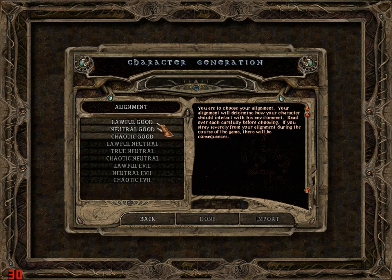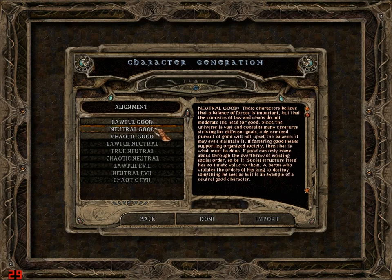For alignment, you gotta be good. I think I'm going to be neutral good, because it allows you to do what you need to do in order to improve the good of the world. An example: a baron who violates the orders of his king to destroy something he sees as evil is an example of a neutral good character.